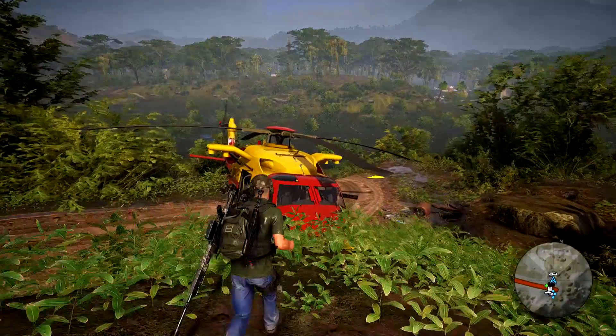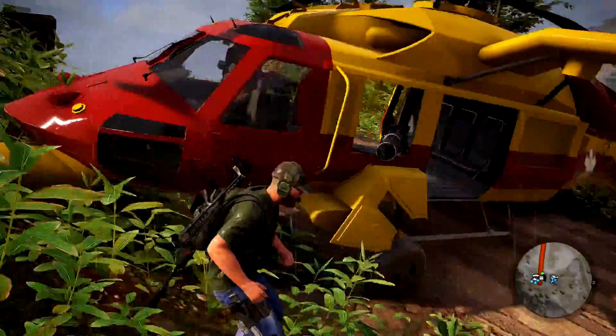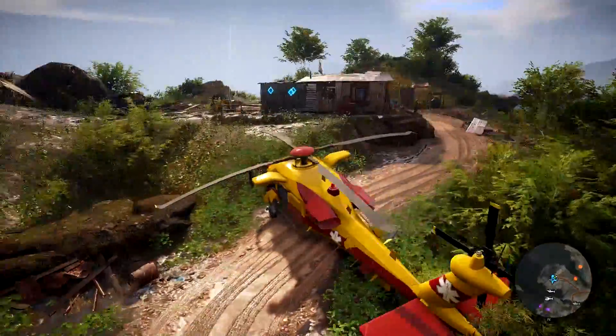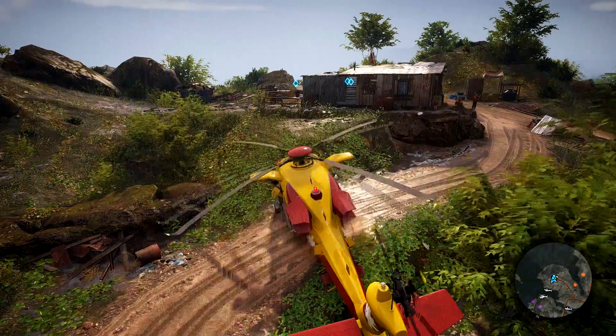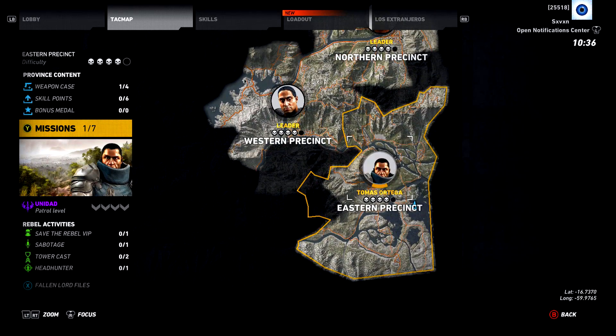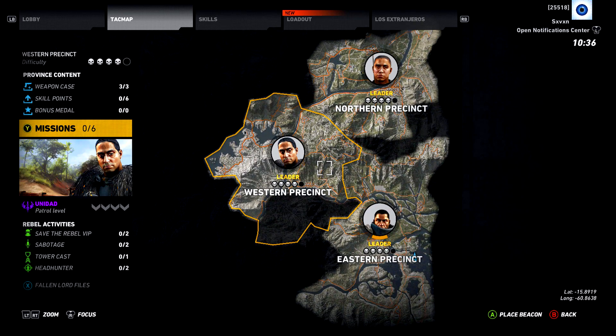What is happening everybody? My name is Severn and welcome back to a brand new Ghost Week video. Today we're going to be collecting the final set of weapons that exist within the Fallen Ghost DLC. So that means we are in the Eastern Precinct, which is the precinct that you actually start in. I've already covered the Northern and the Western.